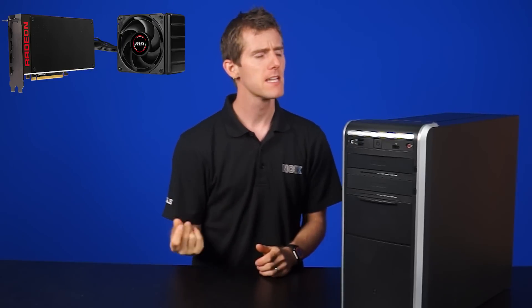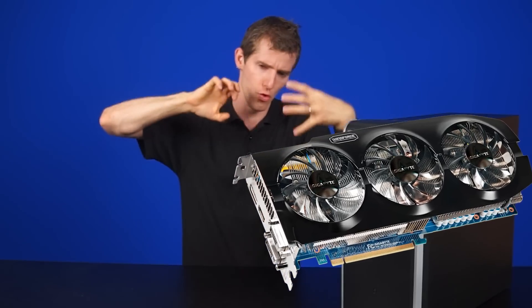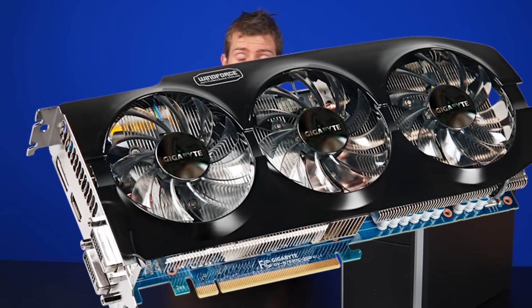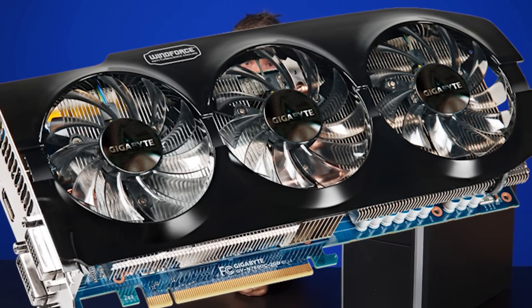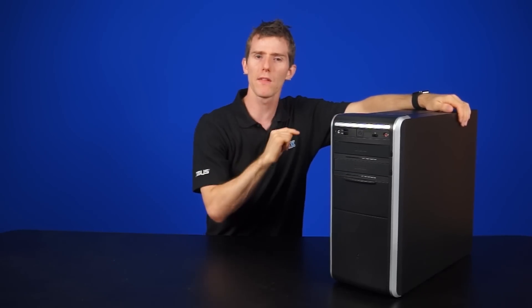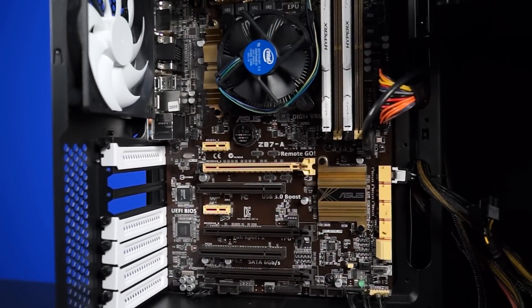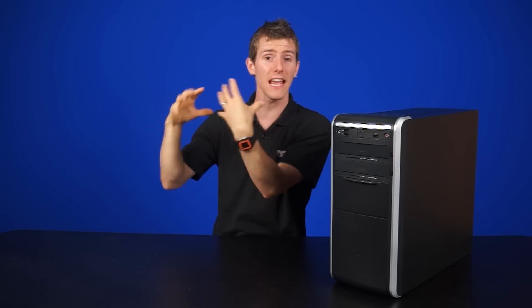The good news is that short cards — like the Fury X or the 670 — can take up as little as 20 centimeters, but longer ones like a Gigabyte Windforce can be 300 millimeters or more. You could always transfer all your components over to a new case, but back to the motherboard and power supply — you want to check if they are actually standard components. Oftentimes these manufacturers use non-standard, proprietary parts that are not removable.